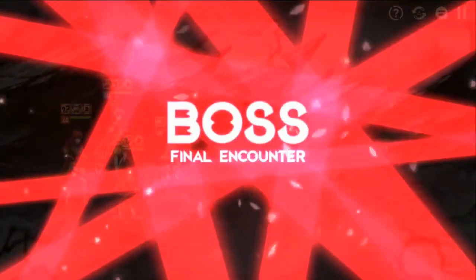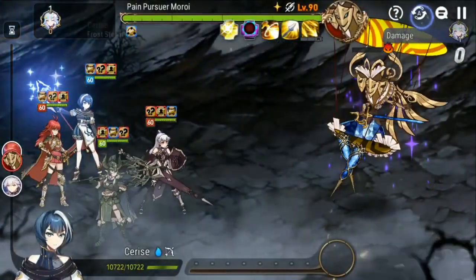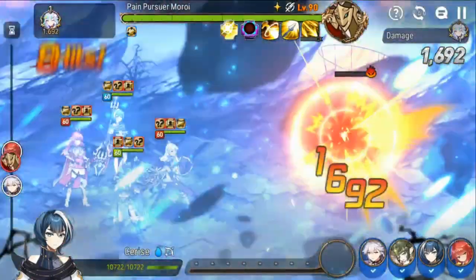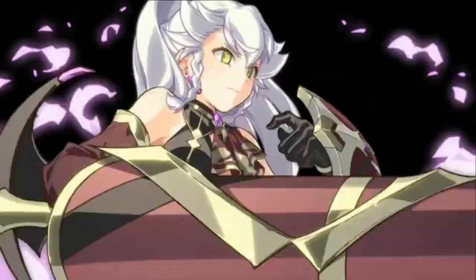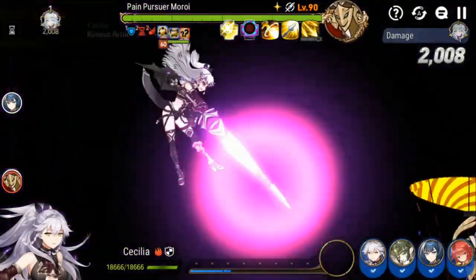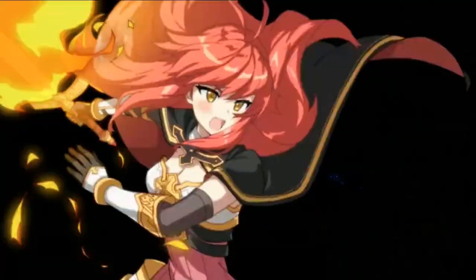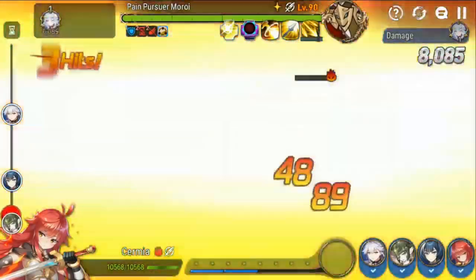What's going on guys, PlaybookPlayGaming here back with another Epic 7 video. Today we're taking on Pain Pursuer Maroi, the new light expedition boss that just got released. We're taking on expedition level 3 in this one, and if you're able to use the same team comp it should be fine for level one and two.